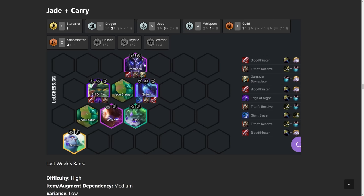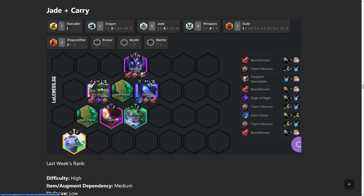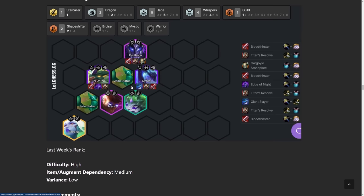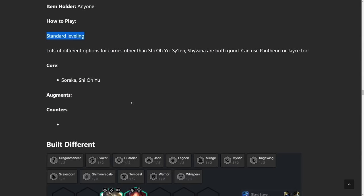Going into the next build, we have Jade plus a random carry — in this case Pantheon — so it's similar to the build before but with Syphon, making it a two Dragon comp. Pantheon does both tanking and damage in the front with Titan's Resolve, Gargoyle Stoneplate, and Bloodthirster. Shio Yu gets Bloodthirster, Edge of Night, and Titan's Resolve. Syphon gets Giant Slayer, Titan's Resolve, and Bloodthirster. You really want a healing augment — like Celestial Blessing — because then it saves you three item slots. The interesting thing about this build is you can flex almost all of the units. The only mandatory ones are Shio Yu and Soraka. You could play all sorts of dragons — instead of Syphon, you could play Shyvana, or mix in Itas to tank instead of Pantheon. Standard leveling because you're going for 4 cost carries — everything's dependent on your game and what units you're hitting.